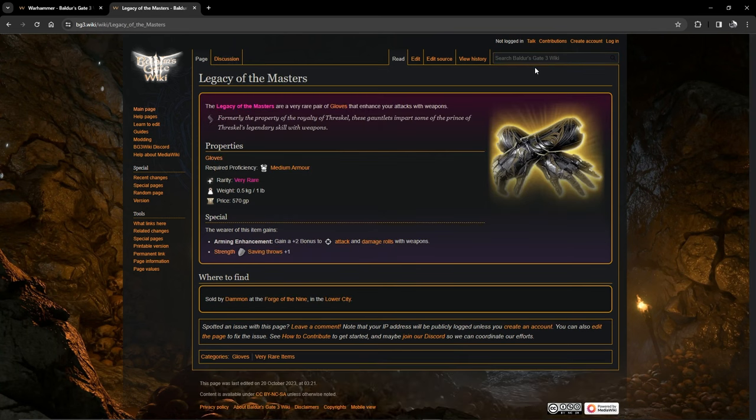Next is a useful amulet that gives you an additional level two spell slot — another swap-it-out piece. This item can be abused by repeatedly equipping and unequipping it to cast an infinite number of level two spells. If you don't like exploits just keep it equipped. You'll get this from the bank.